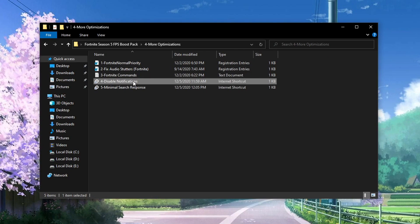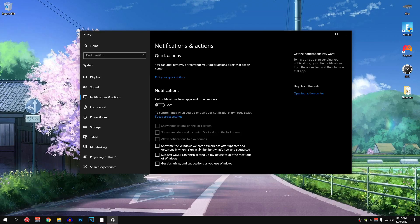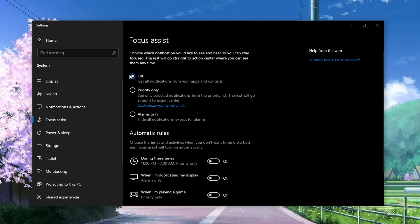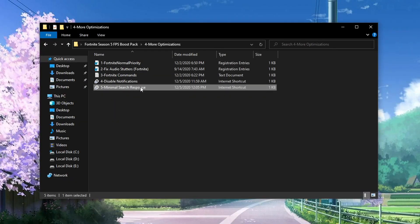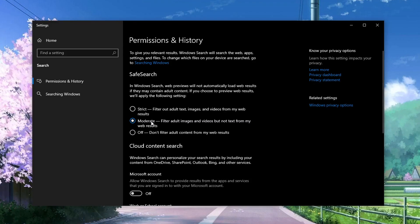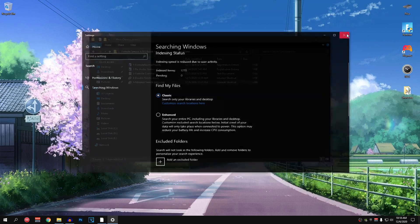The fourth file is Disable Notifications — open it up and make sure notifications are turned off and all checkboxes are unchecked. Notifications use CPU resources, and since Fortnite is a highly CPU-bound game we want to reduce CPU usage as much as possible. Also go to Focus Assist and make sure that is turned off as well. Then close out of this and open the fifth file: Minimal Search Response. We are going to optimize our search to lower CPU usage. Set Safe Search to Moderate, turn off History, clear any device search history, and for Searching Windows make sure it is set to Classic. Now close out of this.